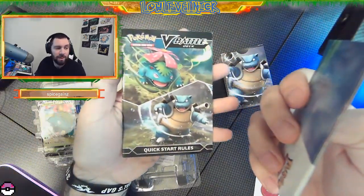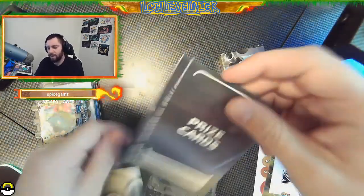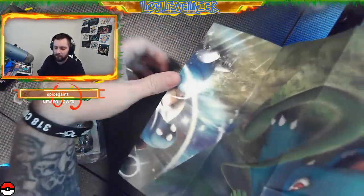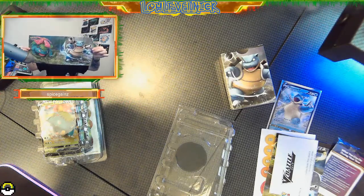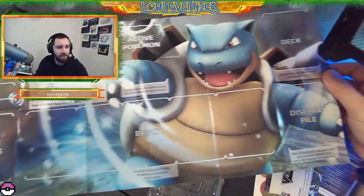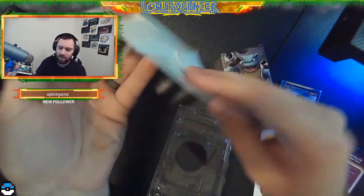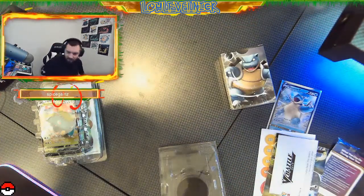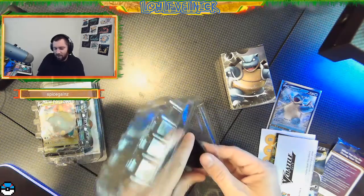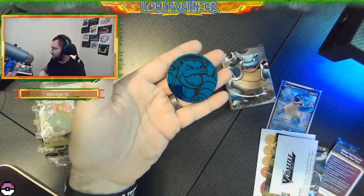Quick start rules - hey, if I actually knew how to play the game! But like most people, I just collect the cards. Oh that's right, I think it comes with a mat - a little battle mat - and it does! Let me get this open without dropping it on camera. Well, that is awesome. Below that you have your little battle mat to set your cards up on. And what's this? It looks like we have a coin - and oh, that is sick!